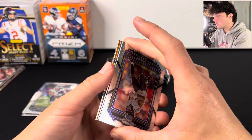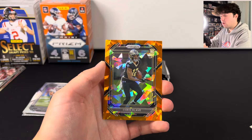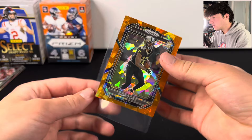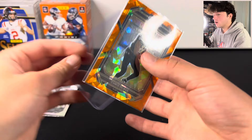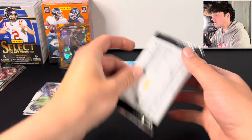Here's our first orange ice — we need something good here. It's a rookie! We got Chris Olave. That's actually not bad at all, I wonder how much that goes for. And Jeremy Ruckert. Let's actually get a comp on that one — it's a little off-centered, so probably wouldn't be worth grading, but probably at least a $10 card or something like that. Let's put that in a top loader. Chris Olave — that's definitely a nice one.